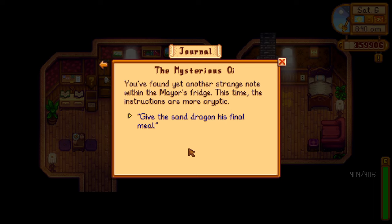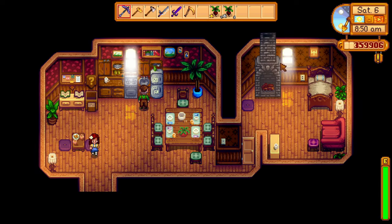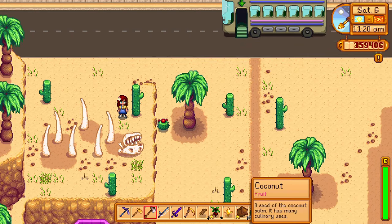After placing the beets in Mayor Lewis' fridge, you will get a new mail from Mr. Kui with your second last task. But this one is a little bit cryptic — it was kind of a riddle. The task reads: give the dragon his final meal. But less cryptically, you need to bring solar essence and place it in the mouth of the dinosaur remains in the desert. You can get solar essence from killing ghosts in the regular mines or by using bombs on mummies in the skull cavern.